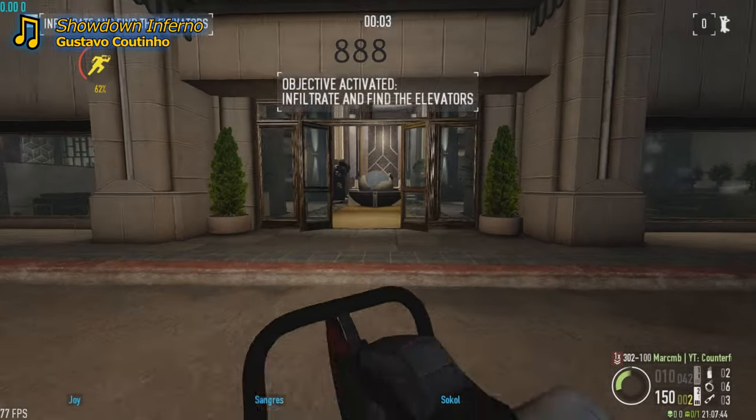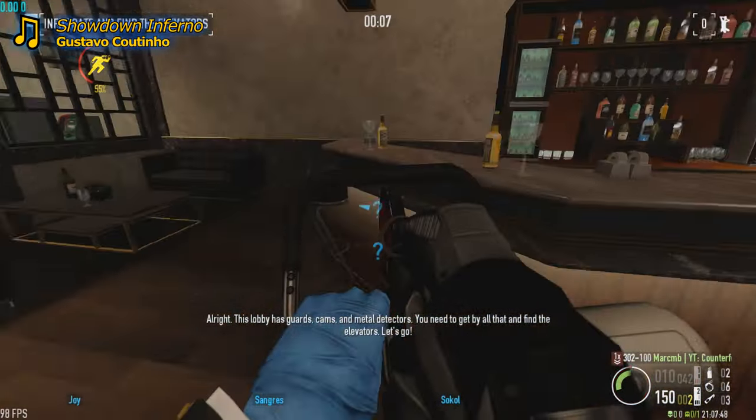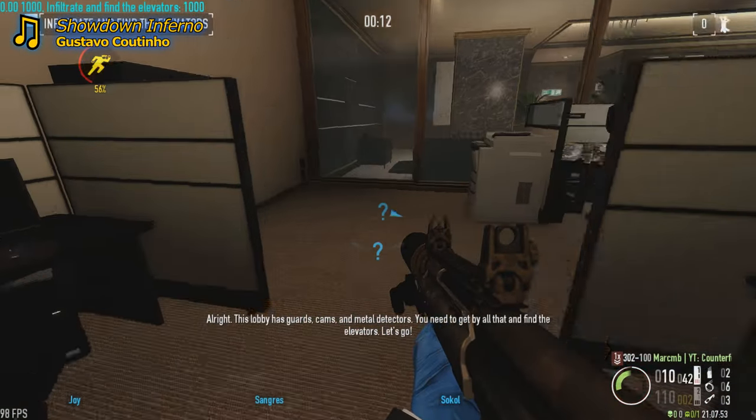All right, let's do this. This lobby has guards, cams, and metal detectors. You need to get by all that and find the elevators. Let's go.